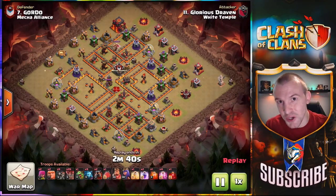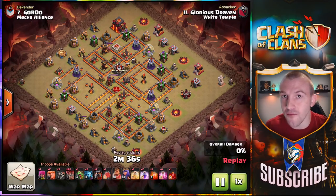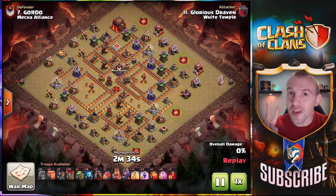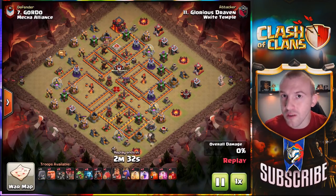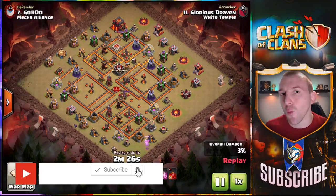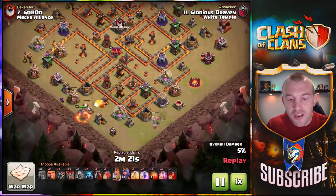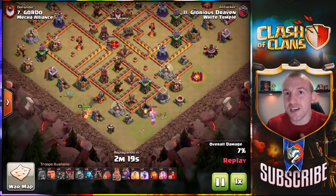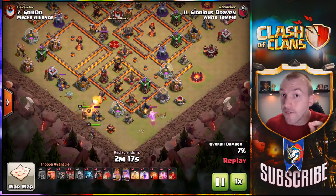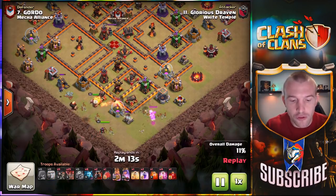What is going on guys, Judo Sloth here and welcome to today's Clash of Clans video focusing on the two best Town Hall 10 attack strategies right now. All of these attacks are on display by White Temple from our CWL week 2 matchup — lost out on percentage on this one, super close. If you're interested in joining White Temple the information is in the description.